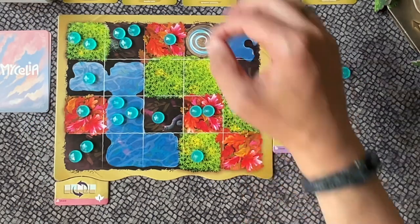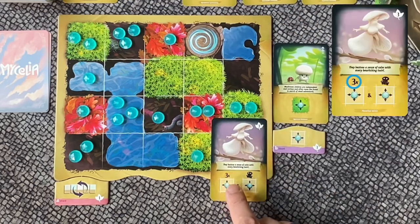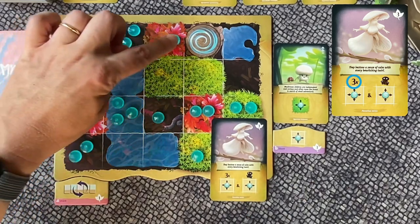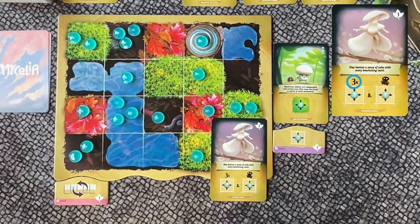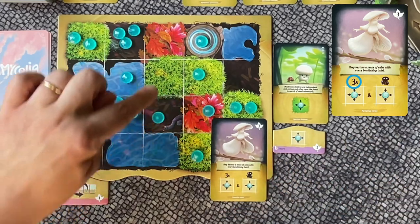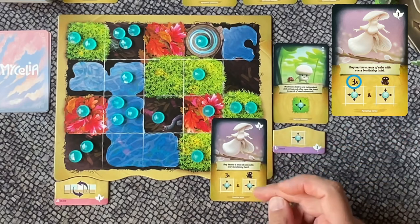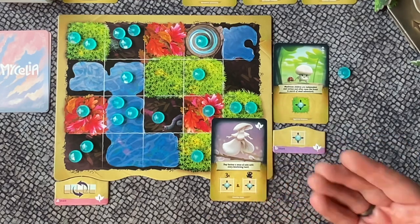There are two more symbols we should take a look at. This one on a hero card shows you a number and a multiplier sign, which simply means I get to move three drops from a space. I can target any space that has at least one drop on it, so I could move this one over here, maybe move this one a little bit closer and move this one over there. I could even move one drop three times — that's also possible. And then all other players get to move another drop from their board. So this is for me and this symbol shows that other players also get to take an action.